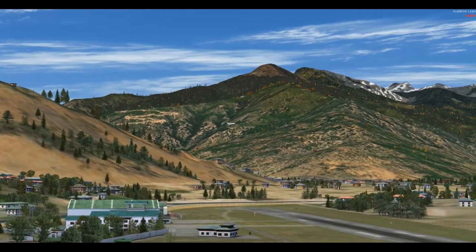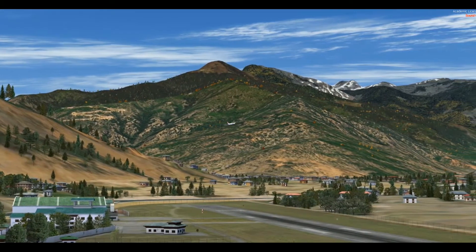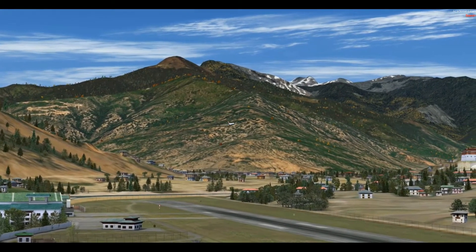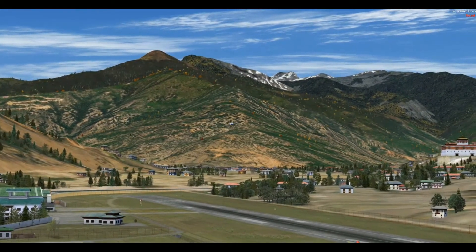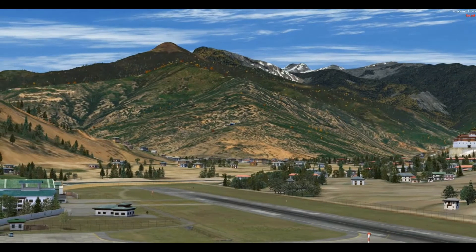The airport is at the bottom of a mountainous valley up to 13 and a half thousand feet, and the pilot has to fly a mainly visual approach winding through the valleys, finishing up with a final approach down the valley towards a large monastery on the right hand side. At this point you see the runway for about the first time, and the pilot now has to execute a hair-raising S-bend onto final approach.